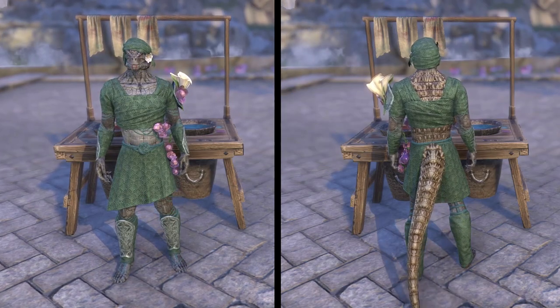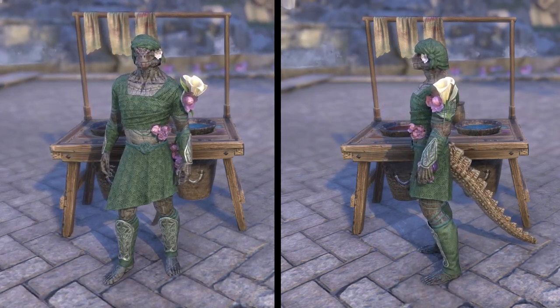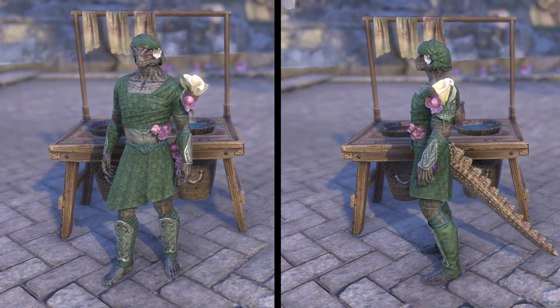The Impresario Event Merchant will also return during the Jester's Festival. You can purchase Second Seed Rayman outfit style pages for 5 event tickets per page.